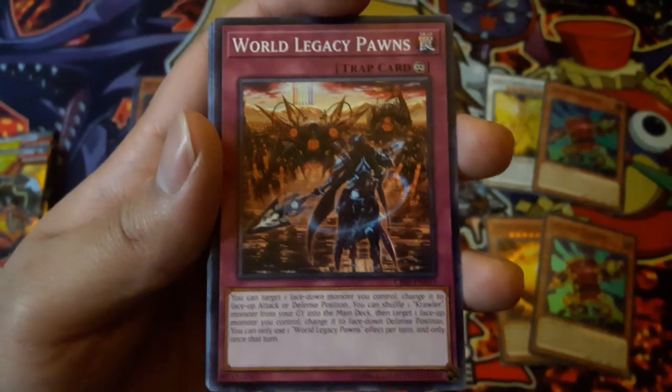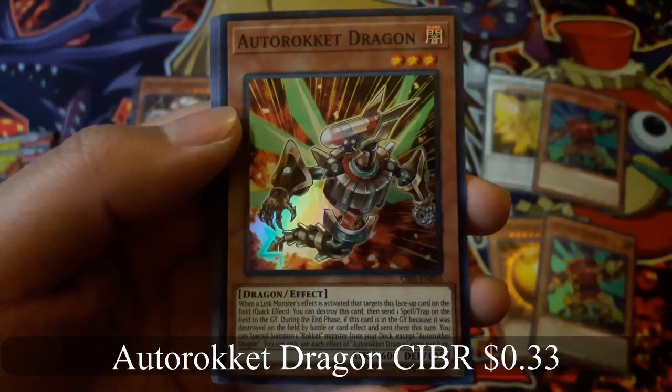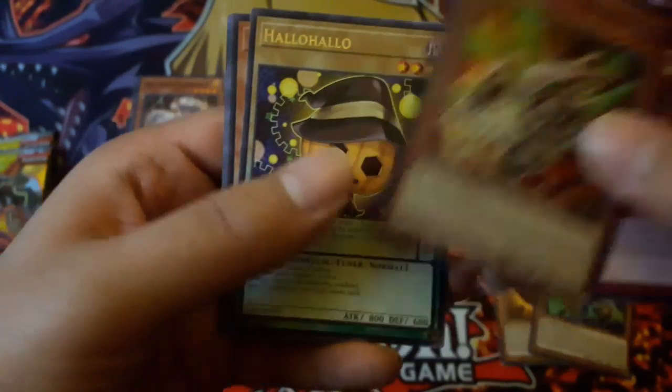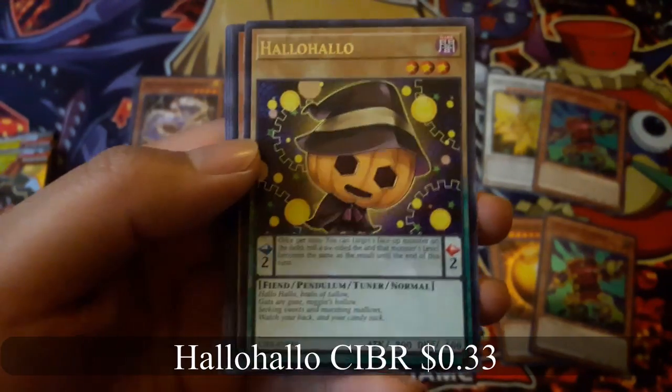World Legacy Pawns. Auto Rocket Dragon for a super rare, and Holo Holo for a rare.